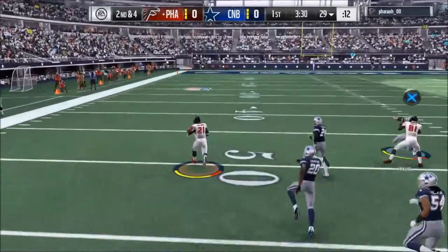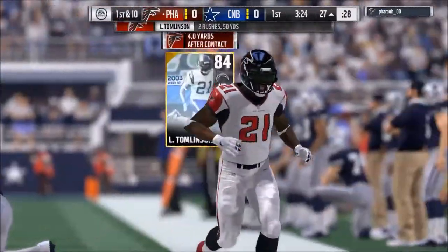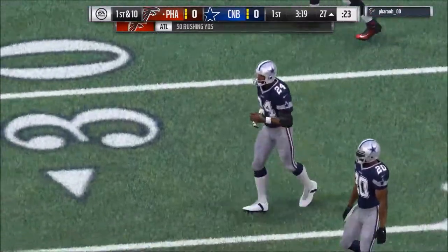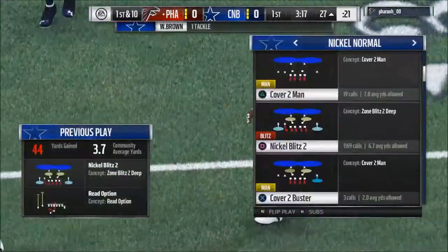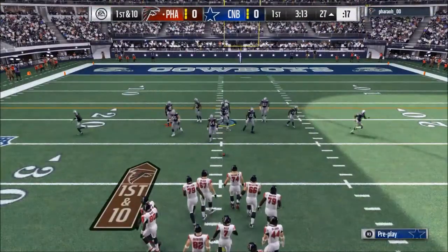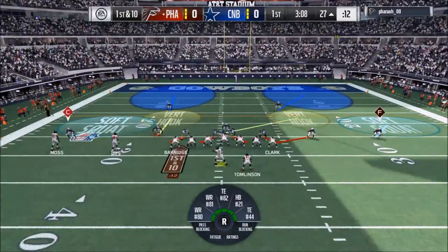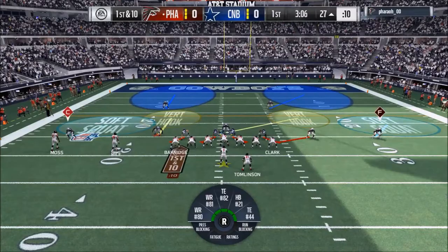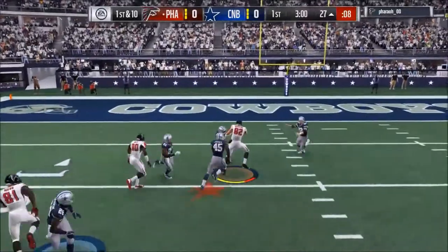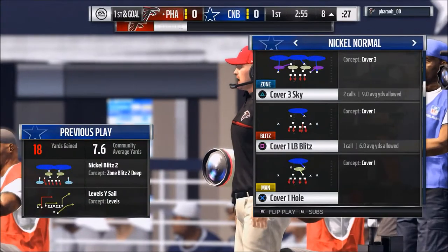The problem with running multiple plays from multiple formations is that it makes the game much easier for the opponent to take advantage of. What happens is it's easy to say, okay, he's in Dollar 3-2-6, and here are the two to three plays he's probably going to run. Whereas if you're in nickel normal the entire game, you can run cover four, cover two, cover three, blitz left, blitz right — and he's not going to be able to tell.